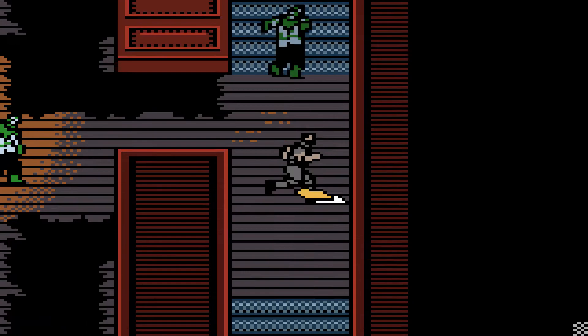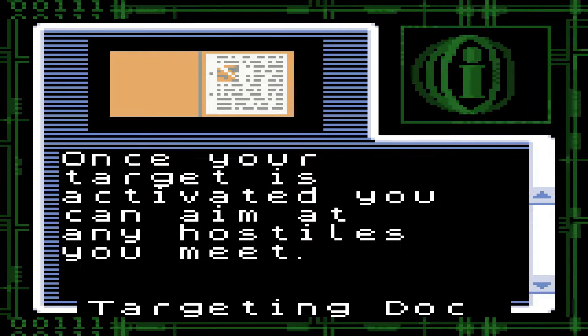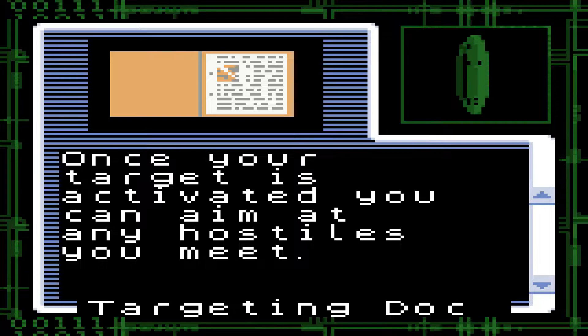The sound's glitching in again, but anyway we find a little info thing here: 'You may use your targeting system to attack any hostiles. Once your targeting is activated you can aim at any hostiles you meet.' I've already figured that out, game. I don't know why you're telling me that now out of all things.